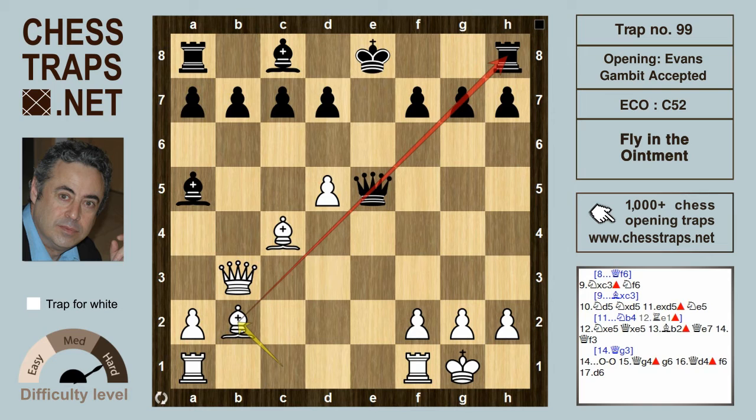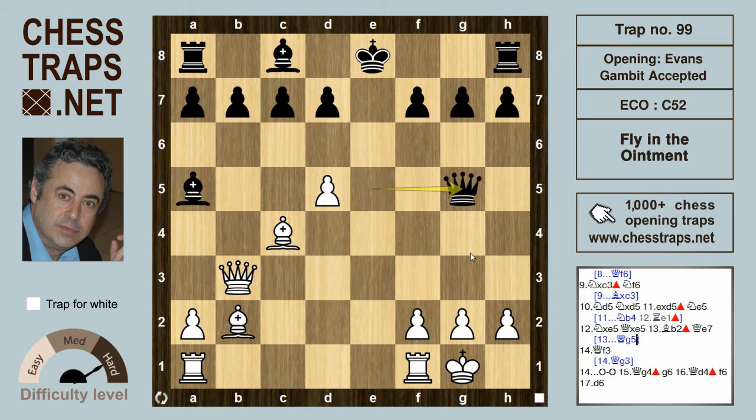In that game, black chose queen g5, which keeps an eye on g7 and allows the queen in some variations to interpose on e7. In this variation, we are dropping the queen back to e7, and white does really well here as well.